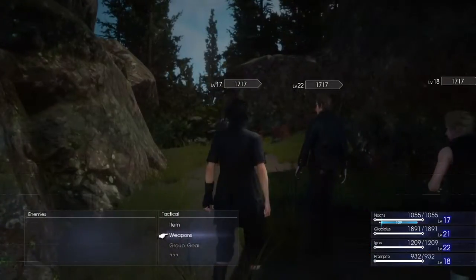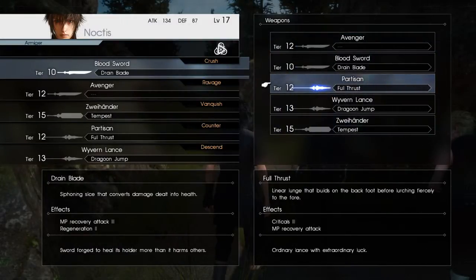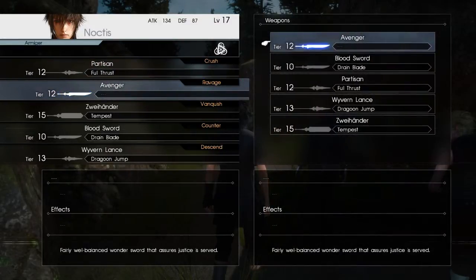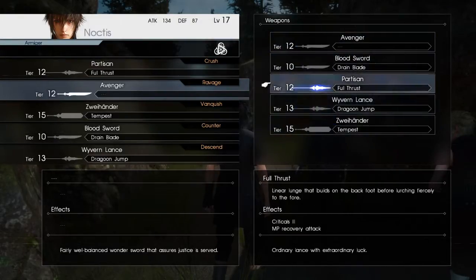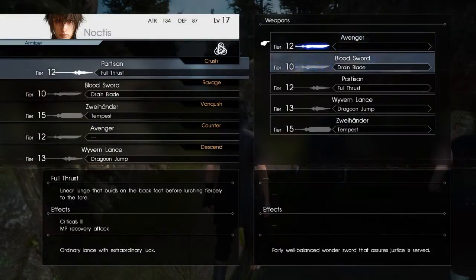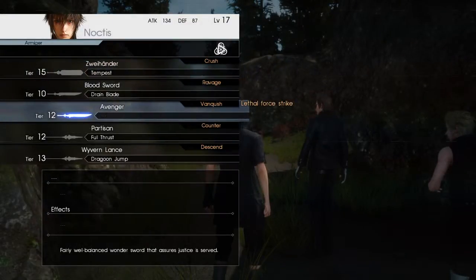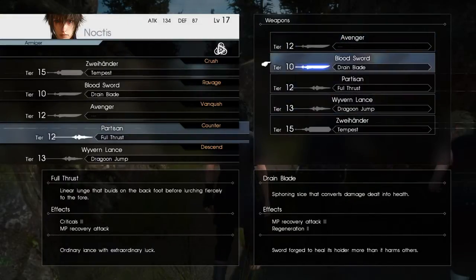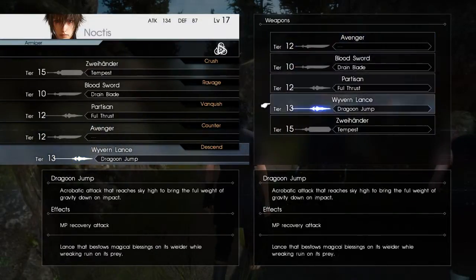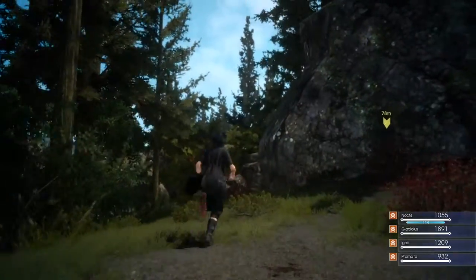Let me just see my weapons really quick. I'm going to have my initial attack be with the Partisan, then the Avenger. I don't know how the Wyvern Lance handles, but I'm going to try out the Bloodsword. I'll switch it up — Zwayhander for my initial attack, then Bloodsword, then Partisan for Vanquish, and Avenger for Counters. I'll swap my Partisan with the Wyvern Lance for now. This is as different as this setup gets, so I'll see how that plays out.